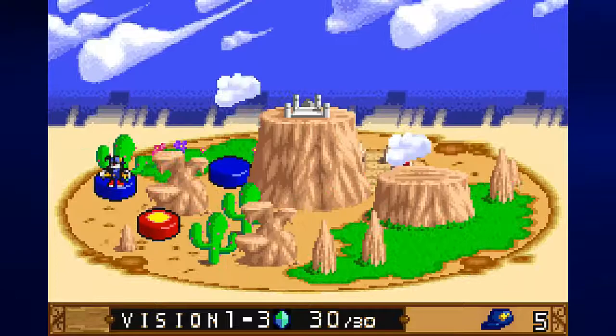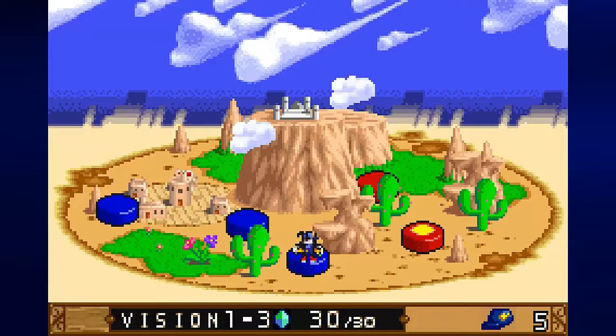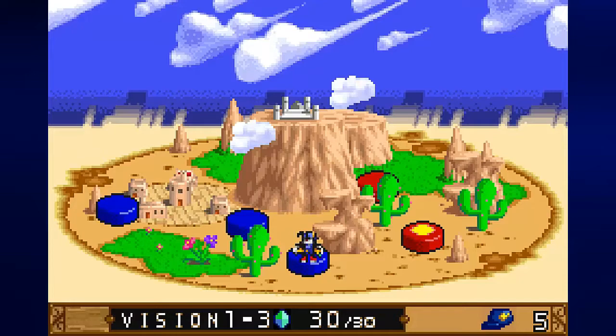We now have two more stages to take on: Vision 1-4 is a surfing mini-game where you figure out how to move around and get all the gems, and you can earn a bunch of extra lives making the game easier. Vision 1-5 is a regular stage we can't skip. We'll take them on in the next video. Join me next time as we go through more of the Fighting Land of Gazaland. Until then, this is Prince Watercress — take care, stay safe, and thanks for watching.